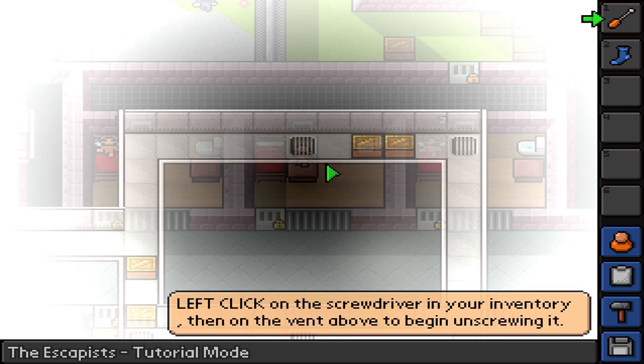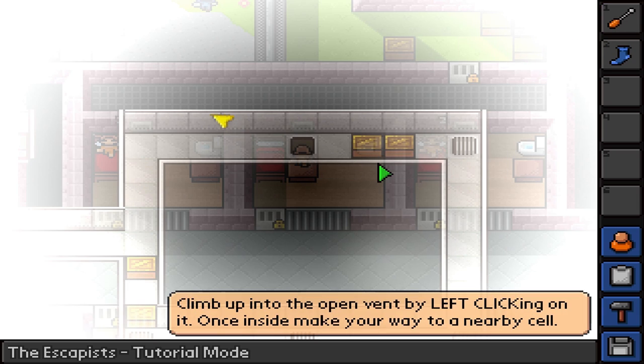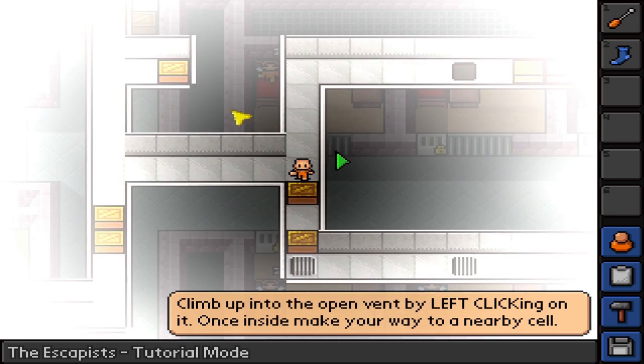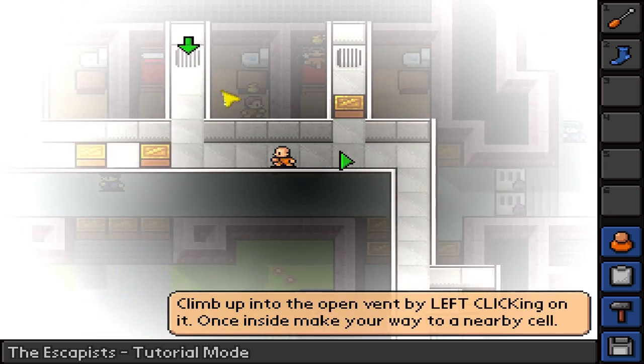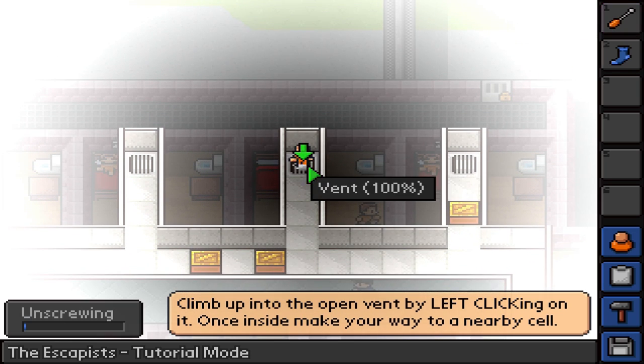Oh wow. Left-click the screwdriver in your inventory, then on the vent above to start unscrewing it. Climb up into the vent by left-clicking on it. Once inside, make your way to the nearby cell. So we can't pass through the yellow blocks — or crates, or whatever those are. It looks like we're probably going to need a screwdriver again.